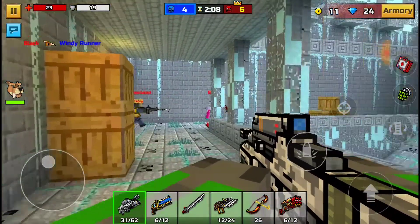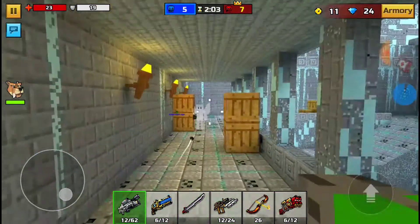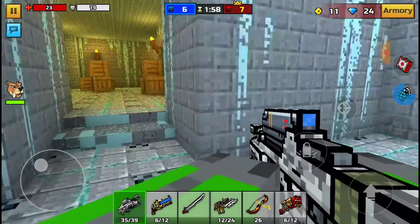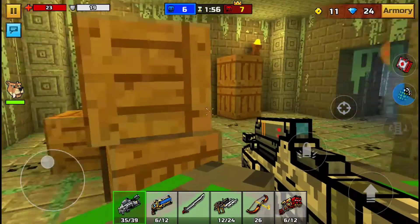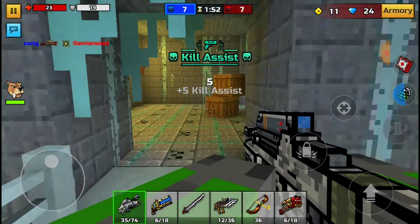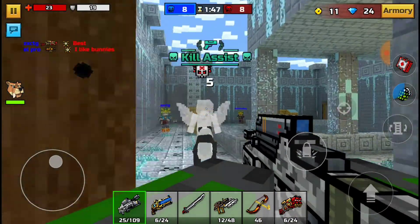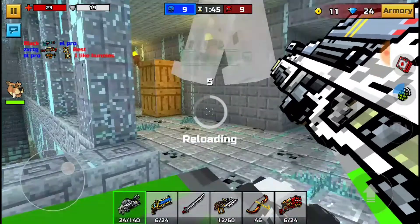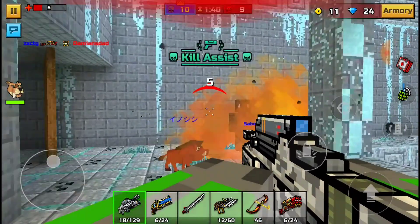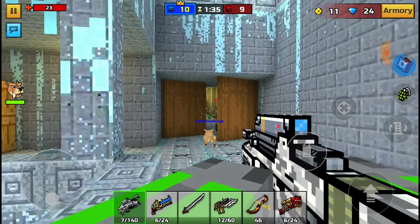I believe someone's right there — let's see if I can get a kill with it. The bloom is actually not that bad — the bloom, if you guys don't know, is how inaccurate the weapon gets the longer you hold it down. This one seems very similar to the crystal laser cannon in that it's not going to move that much, so you'll have really good aim. I got a kill assist though. The reload speed is actually pretty slow — I do wish that was a little bit better.